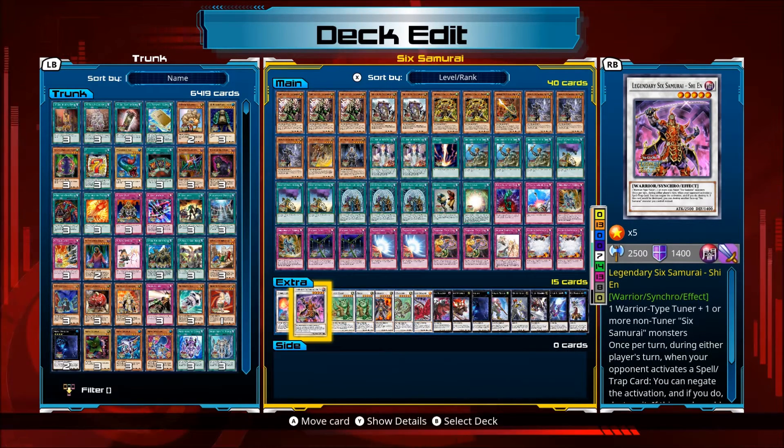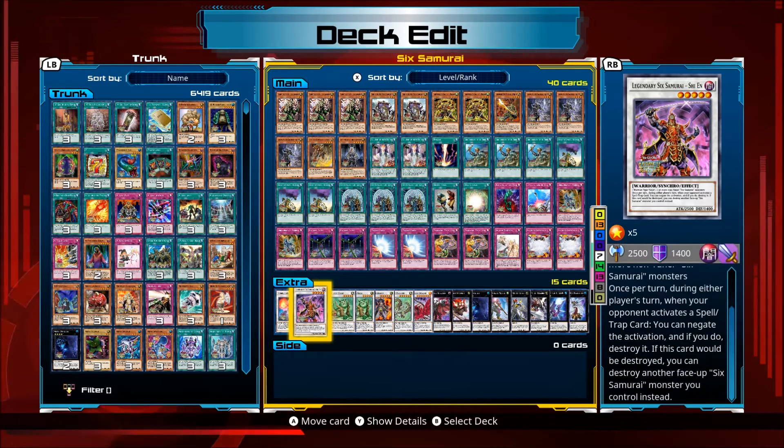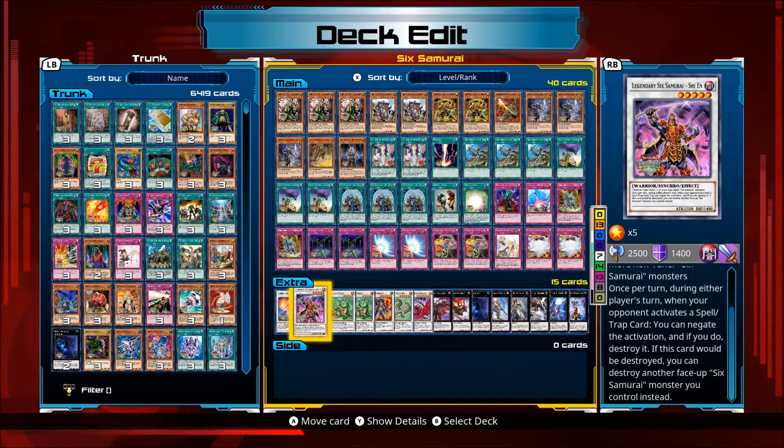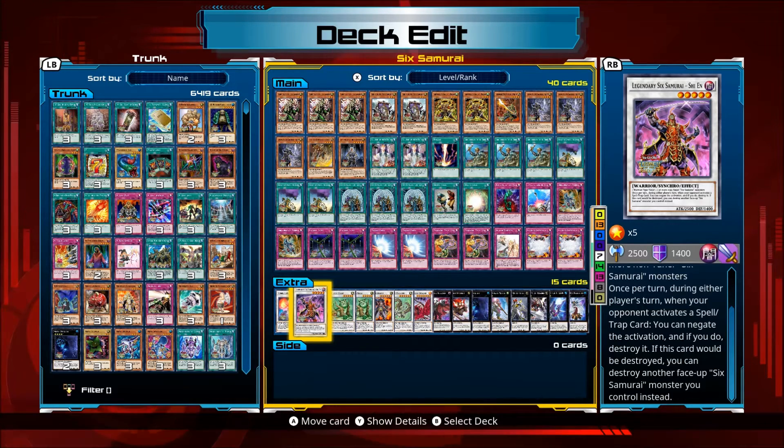Shien is a warrior-type monster made with one Six Samurai tuner plus one or more non-tuner Six Samurai monsters. Once per turn during either player's turn, when your opponent activates a spell or trap card, you can negate the activation and destroy it. If this card would be destroyed, you can destroy another face-up Six Samurai monster you control instead. It's a very powerful card and is limited to one in this game.